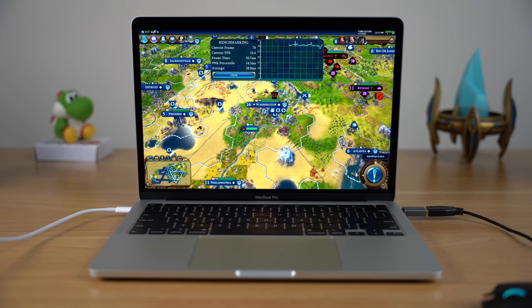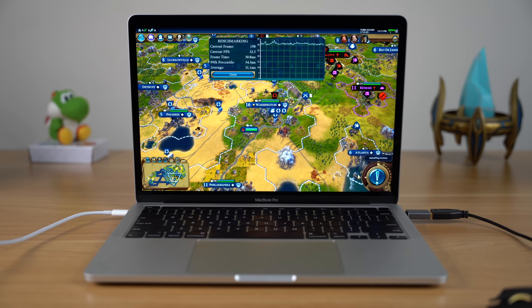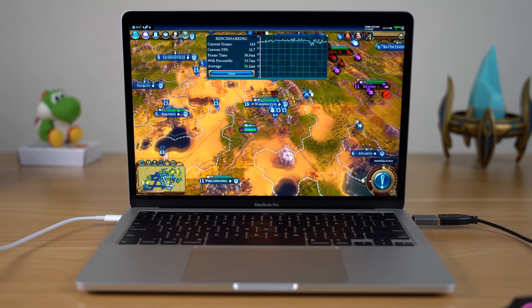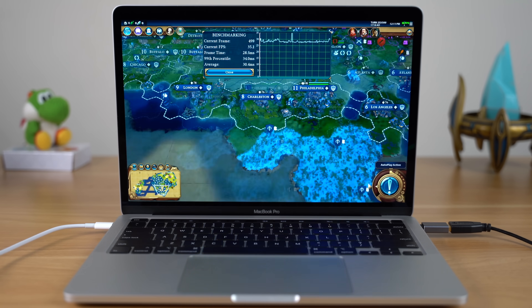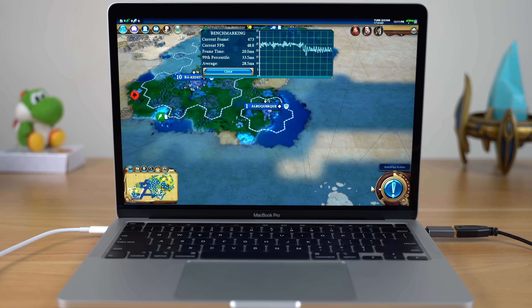I also wanted to test a game where hitting 60 FPS isn't as critical. A turn-based game like Civilization VI should be completely playable at 30 FPS. Civilization VI has a built-in benchmarking tool showing what a late-game maxed-out scenario looks like with tons of units and structures on screen. Benchmarking on medium settings gave us 30 FPS, maxing out around 40 — more than enough to be playable for a turn-based game.